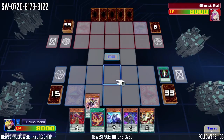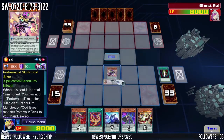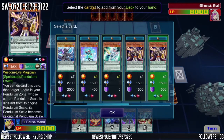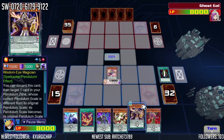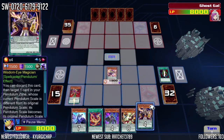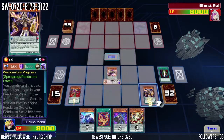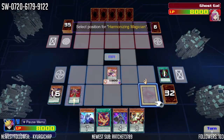Actually I'll summon this — Altergeist. Velcrobat Joker, giving me Wisdom Eye. I'll activate Purple Poison, then Wisdom Eye. No wait, don't want to do that just yet — activate effect myself, placing Harmonizing in the Pendulum Zone.